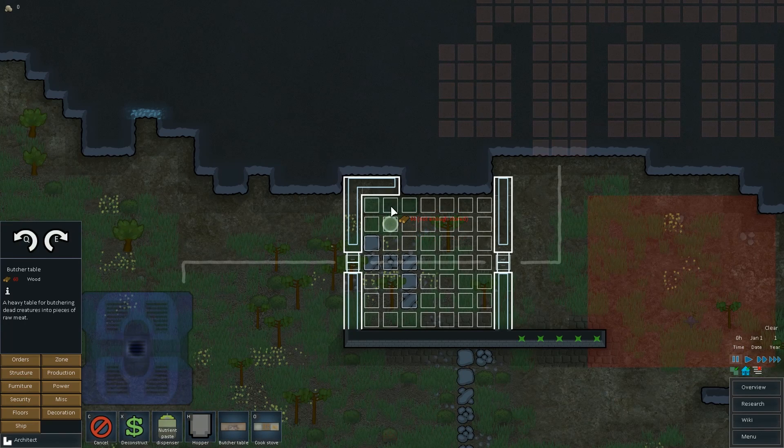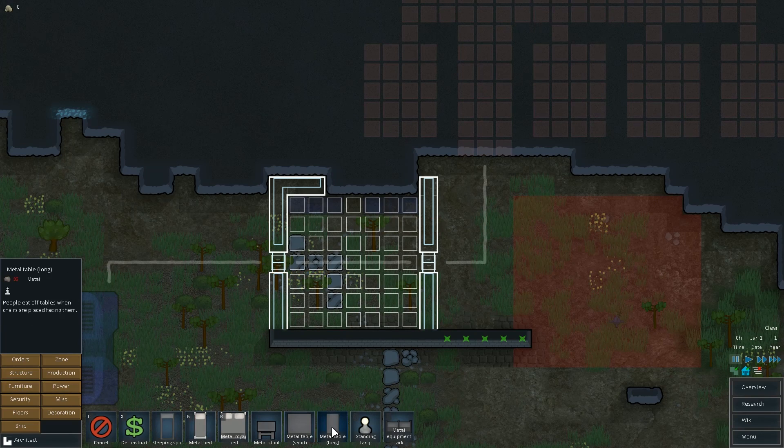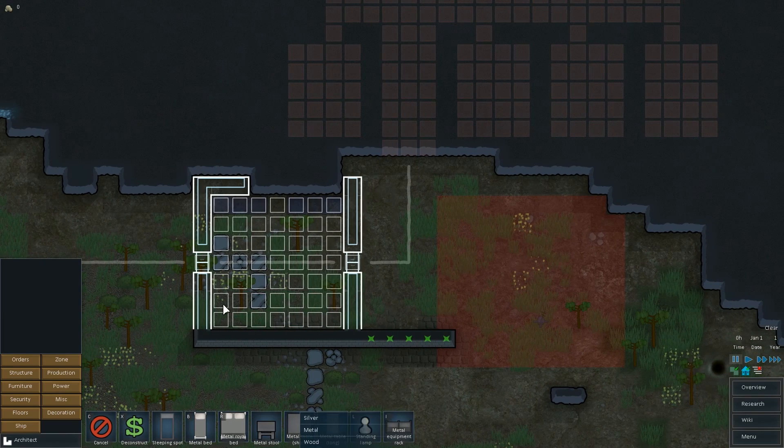Butcher table — bang. Cook stove — bam. Furniture: metal table long — metal table short, there and there. Chairs: there, there, there, and there. We'll be just fine, I don't need them anywhere else.